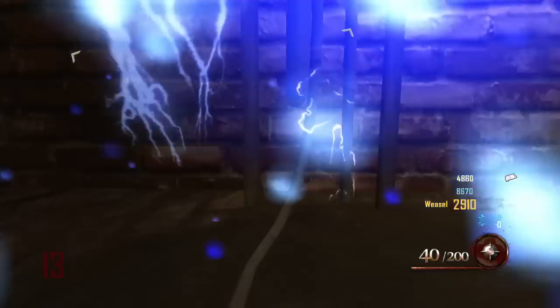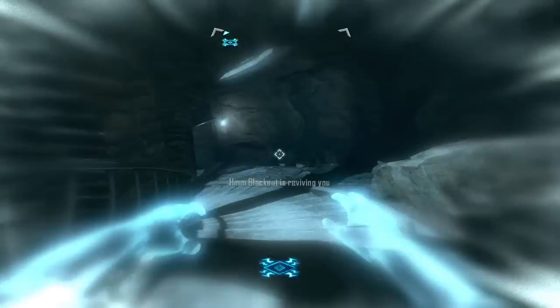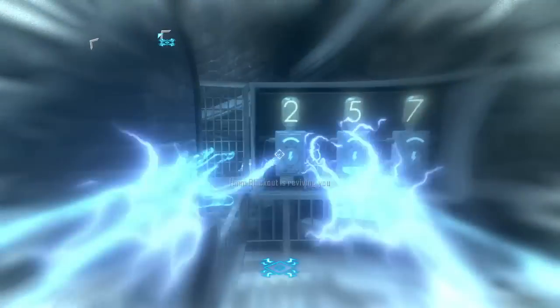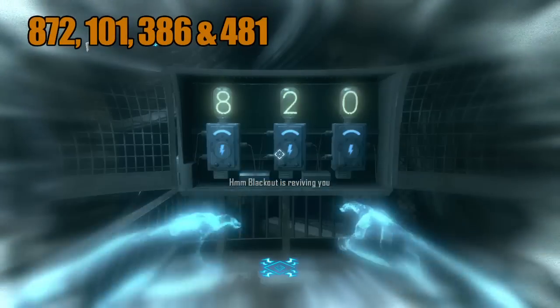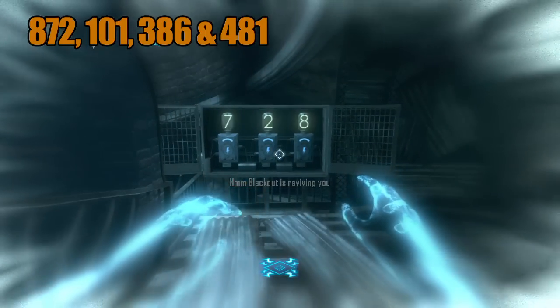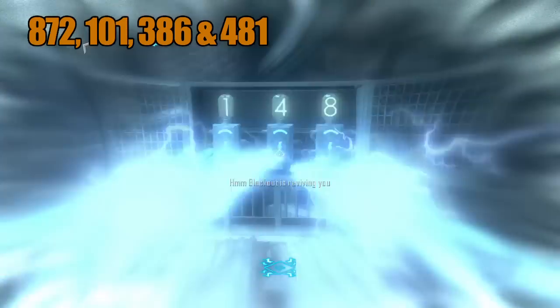The Blundergat is very good. After you do that, now you need to enter the prisoner numbers. This is the spiral staircase where you usually put in that code to drop a piece of the plane or listen to a song. Now you're gonna put in these codes in any order: 872, 101, 386, 481. You'll know it's time to put in the codes when you come down here — the numbers will be flickering and you'll hear the numbers going crazy. That's how you know it's time to do it.